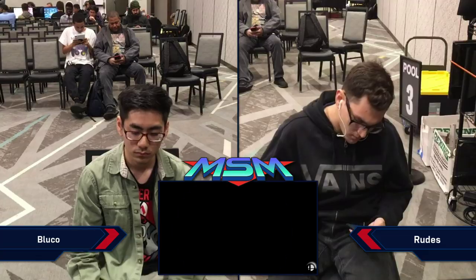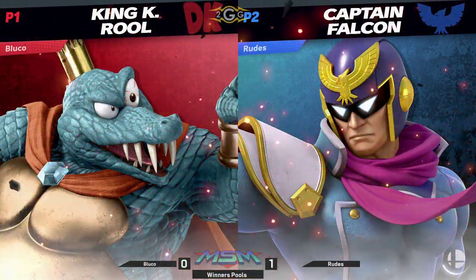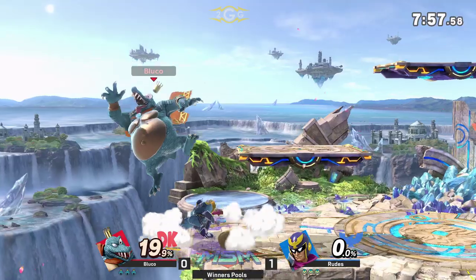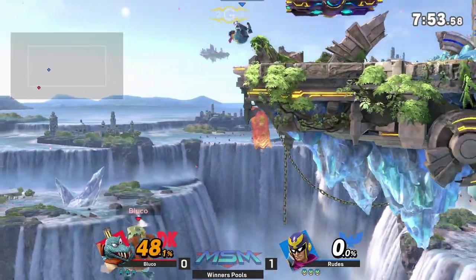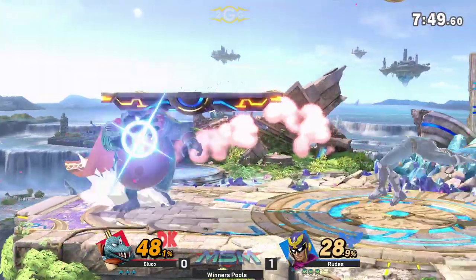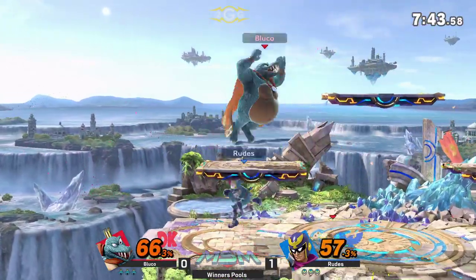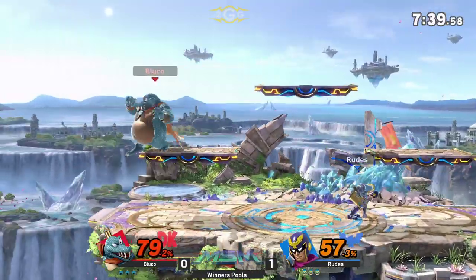Against Falcon you want to try and whiff punish him, make him over-commit. But when you're behind and you have to attack Falcon, he gets so much off of punishing. You kind of have to out-whiff the whiff punisher for that purpose. He still has the recovery though, he's got to watch out. I felt like Roots over-committed just a little bit but he was still able to make it back — prove me wrong I suppose — just pushing Falcon to the very limit of his recovery. Crown combos...